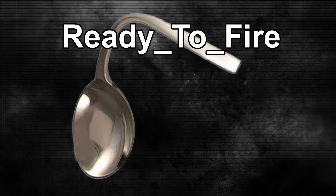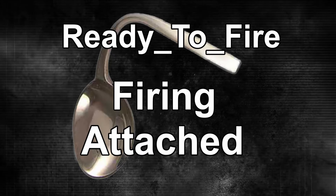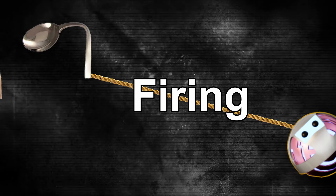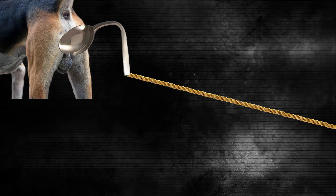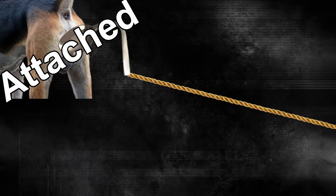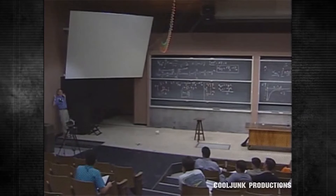First, you create a grappling hook component and give it multiple properties: ready to fire, firing, and attached. You then have to create a cable or rope that spawns when you fire the grapple, attaching one end to your player and the other end to your grappling hook projectile. This is when it enters the firing state. After the projectile collides with another object, the state changes to attached, and that's when the actual grappling hook physics starts.